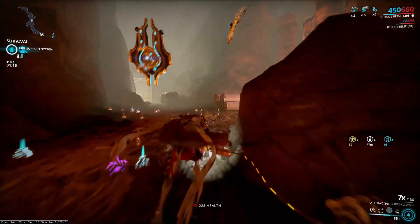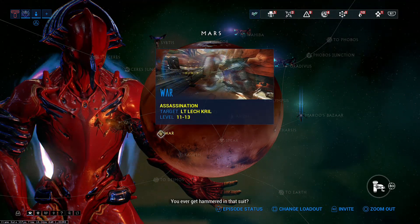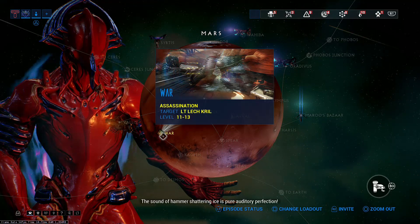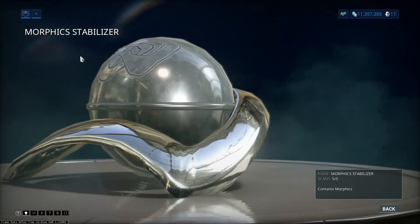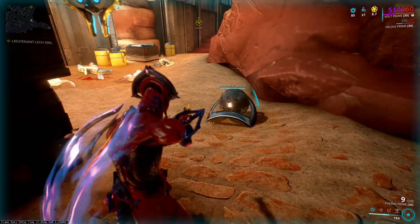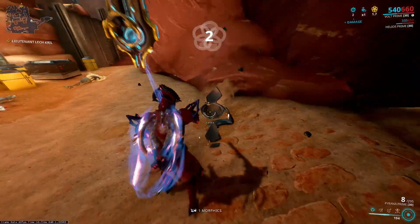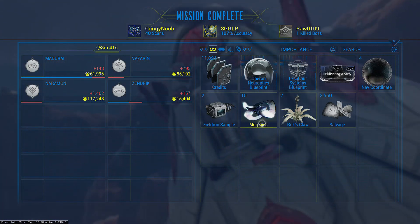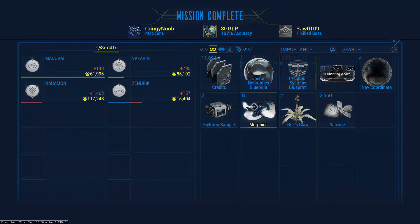The first mission I want to talk about is a very simple mission, but there is a trick to it. This mission is called War, it's on Mars — actually all three of these missions are on Mars. After you drop into this mission, you want to take a speed build vault and look for Morphix stabilizers. These drop very frequently in this assassination mission. I got over 10 Morphix and this mission only took me around 5 minutes to finish.